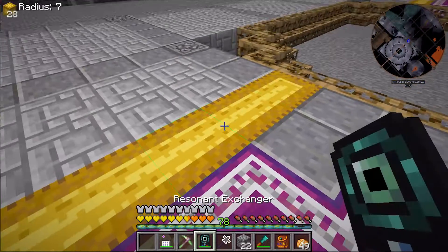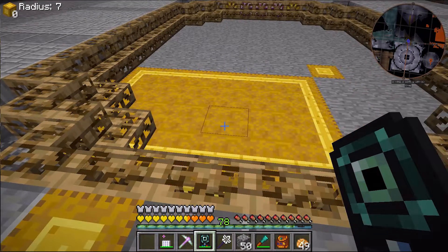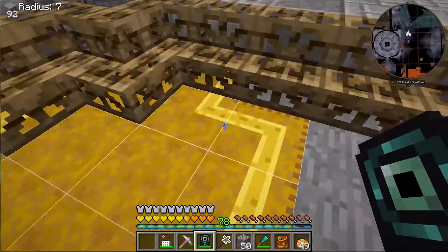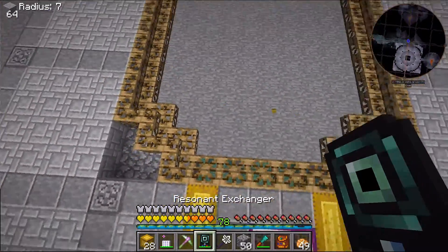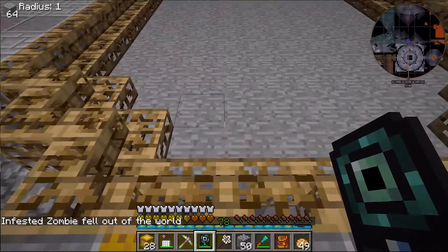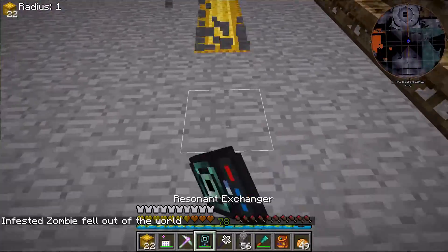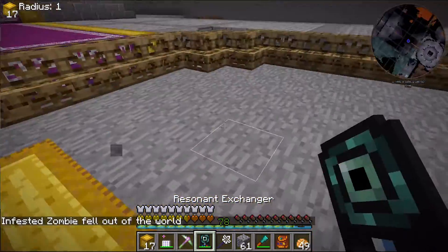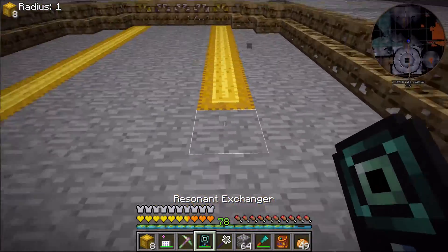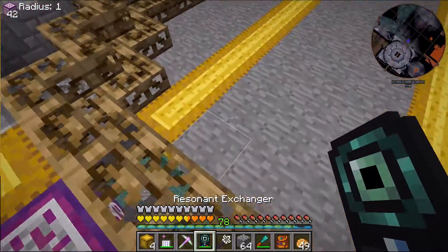So what I want to do now is probably exchange — I did not mean to do that. That's fine, we can work with that. Let me replace that back with just normal stone, because I meant to decrease my radius down to one, otherwise I will end up doing that again. So let's just continue this pattern all the way through here.